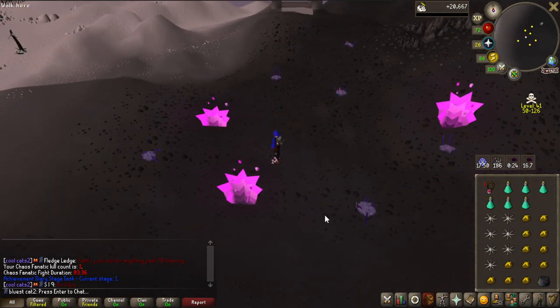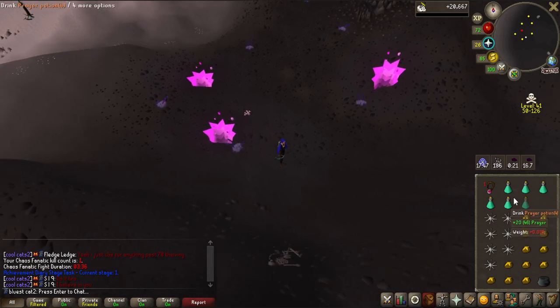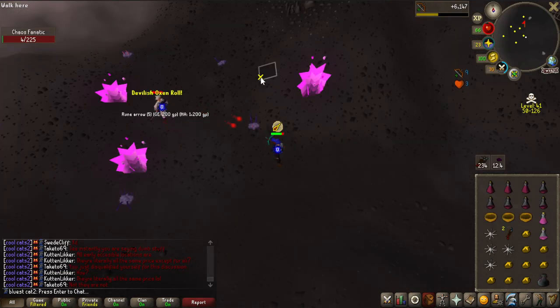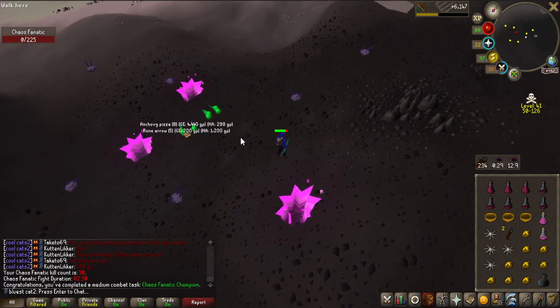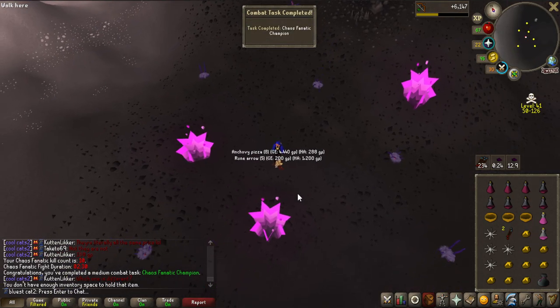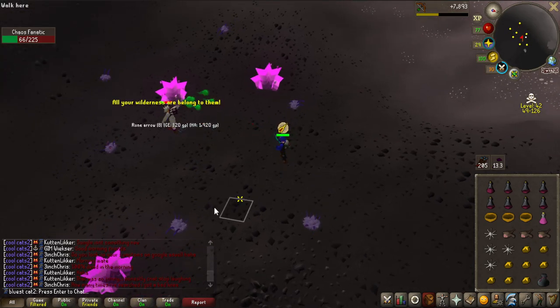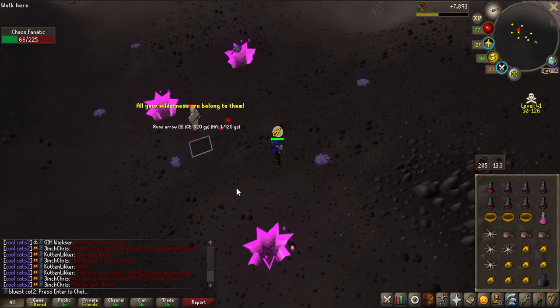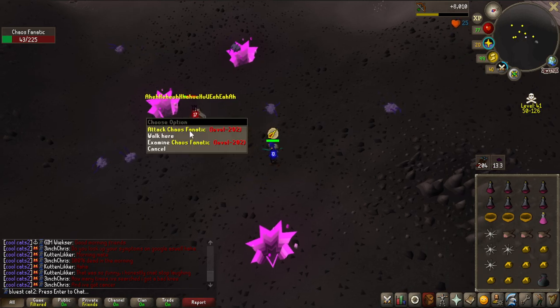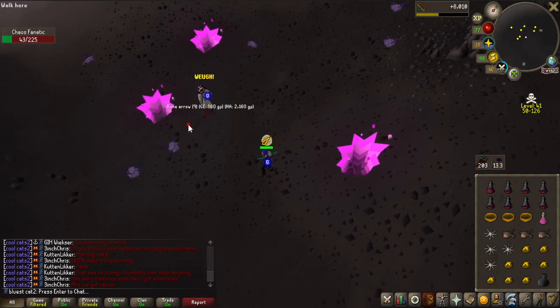It takes 3 minutes 36 seconds to kill Chaos Fanatic with Broad Bolts and Rune Crossbow, so this might take a while since the drop rate of a shard is 1 in 256. The first milestone kill at 10 gets some anchovy pizzas and a medium combat diary task. Because Chaos Fanatic is very tanky with my setup, for variety I am going to kill all of the bosses that drop the shards. The Crazy Archaeologist I kill with magic, and then Scorpia, which shouldn't be that hard with ancient magic now that I have that unlocked.